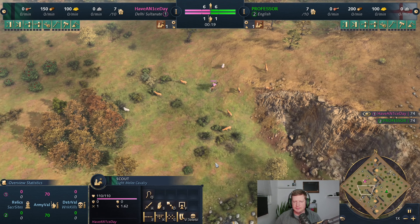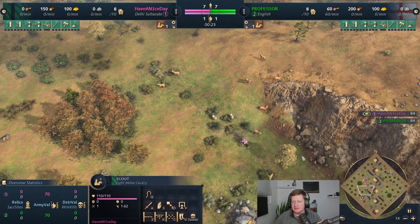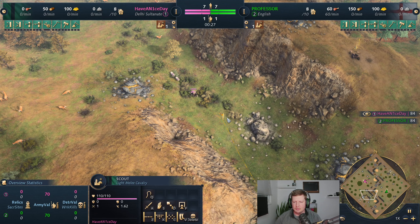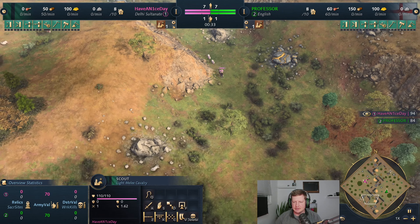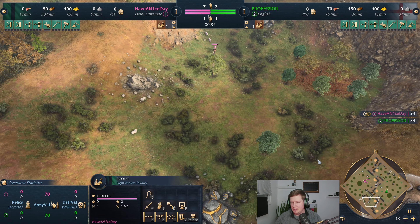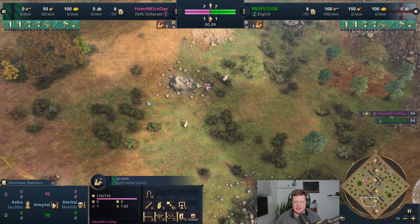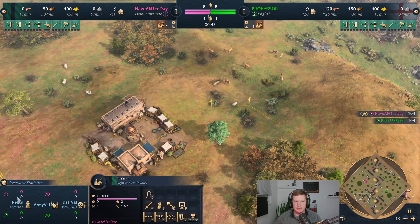Abbey of Kings with the king build. I've been having a really tough time against English recently. I struggle a little more so with their longbows and longbowmen - I have a hard time getting to castle and just competing with that. Partially because I generally go Dome of the Faith versus Tower of Victory, so I think that might be a big piece of it. But so far so good here on the scouting.